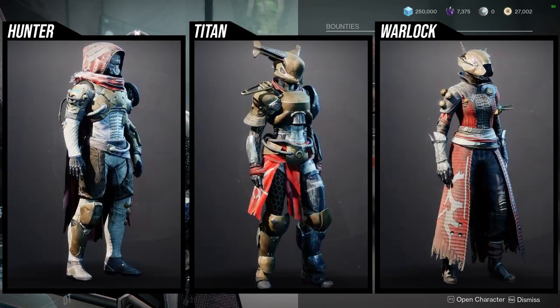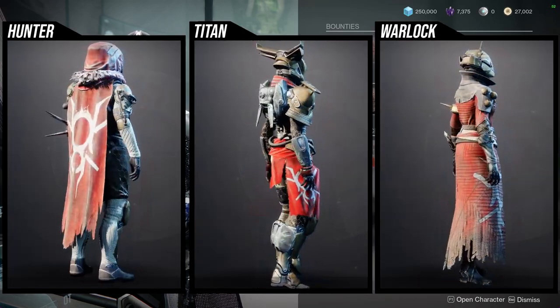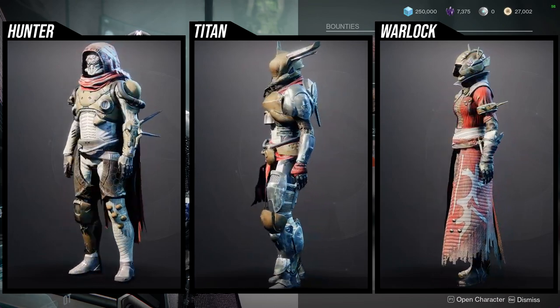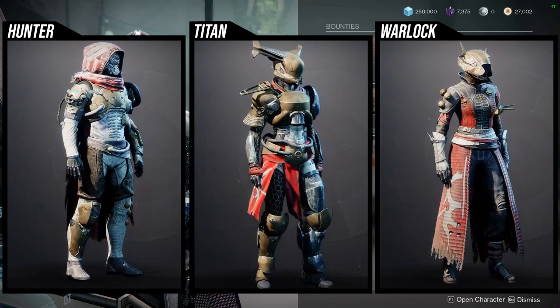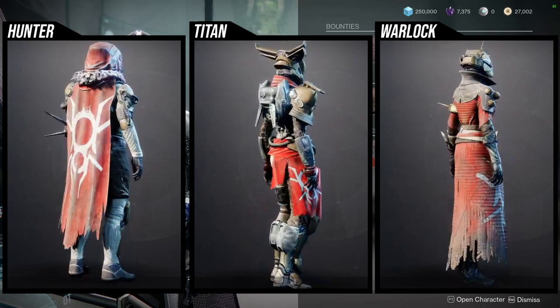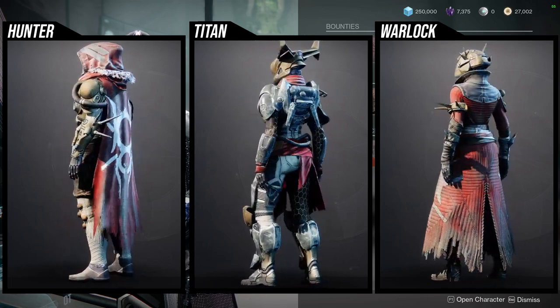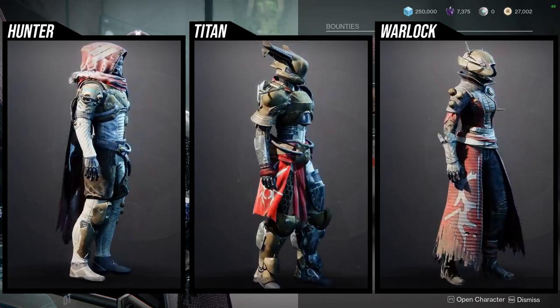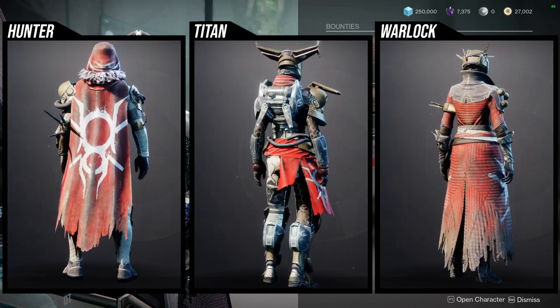As for the armor, it's going to be the Fallen-themed armor. Personally, I would say just pick all of it up because you might never know when you'd use it — especially if you want to go for a Fallen-themed Guardian. This is your best option because this armor came out in a Fallen-themed DLC called House of Wolves.